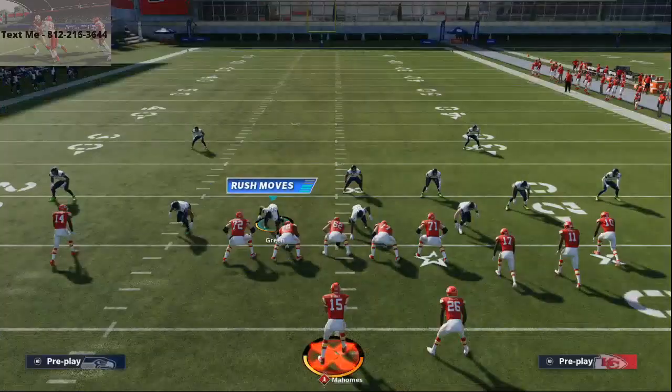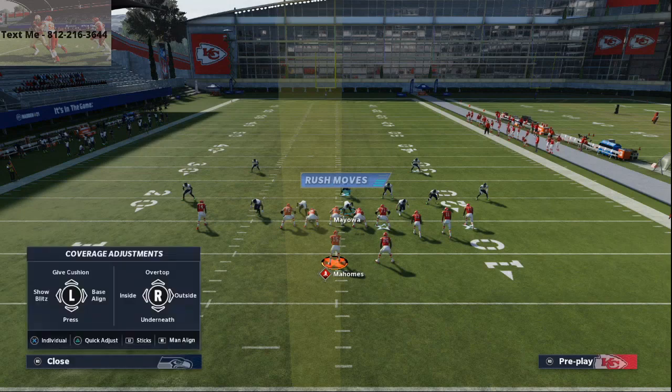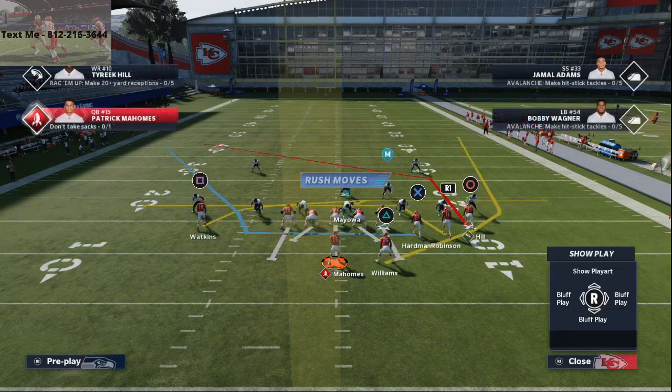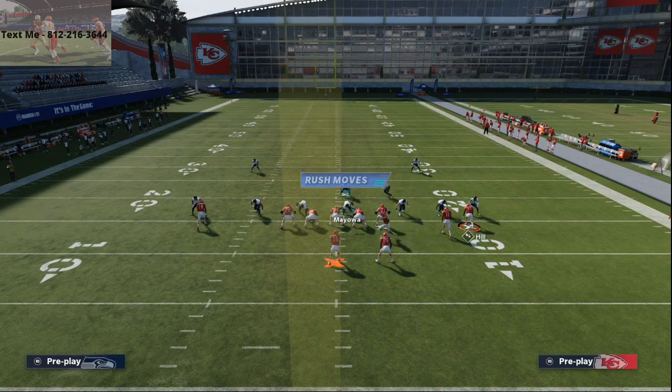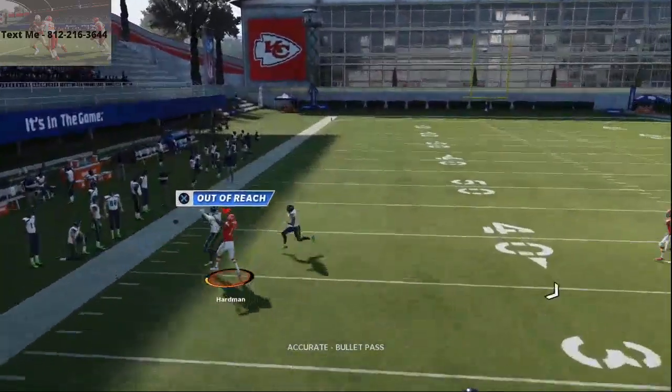All you're going to do is at the snap — I'll show you here — it's going to be pressed right here just like that. All you're going to do is literally run the play stock, no adjustments whatsoever. What you're going to see is McCole Hardman on this auto motion route — he's going to get up, get over, and you can left pass lead that and click on.